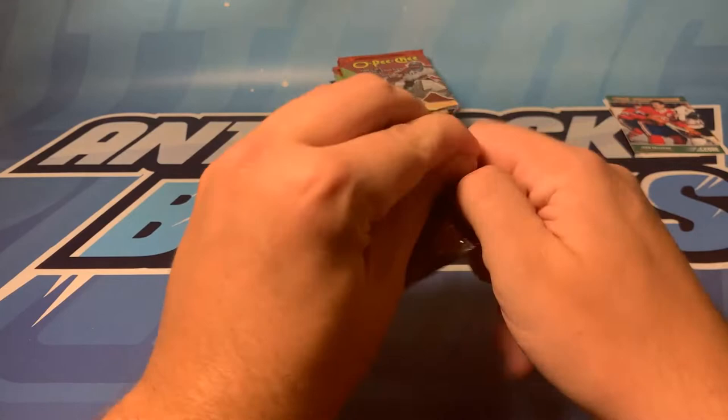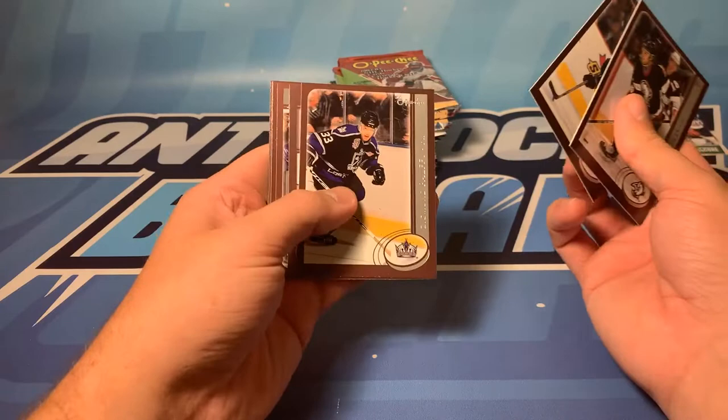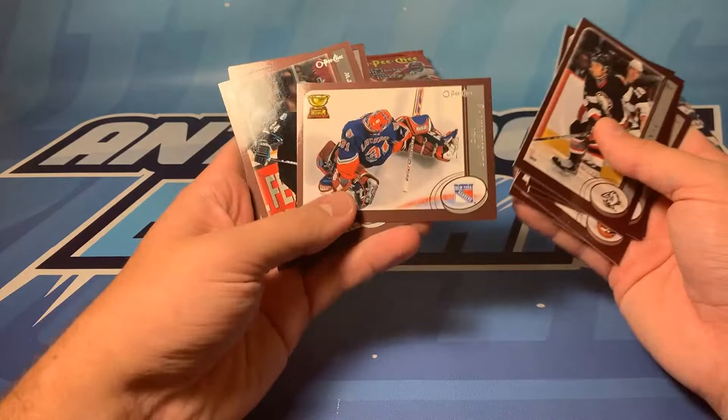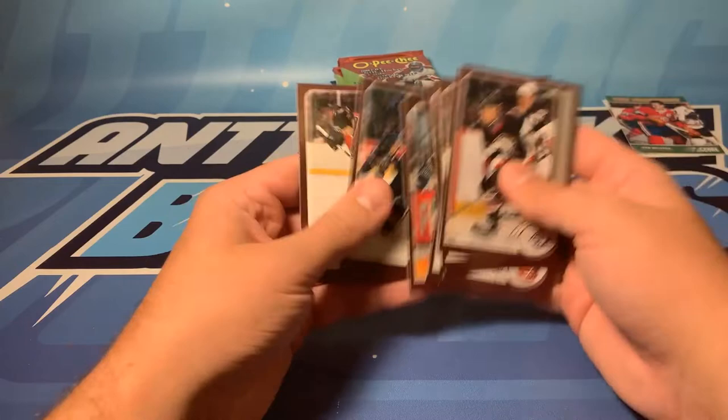It's always fun to crack a pack regardless of what's in it. We've got Tim Connolly, Mike Modano, Zigmund Palffy, Mark Parrish, Scott Stevens taking a hit there. We got Dan Blackburn with a blocker and a trapper in that picture - he's known for being a two-blocker goalie after a pretty severe injury he suffered. Then Nicholas Sundstrom, Michael Handzus, and Michael Nylander - father of the Nylanders.